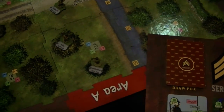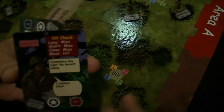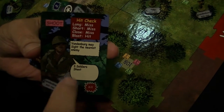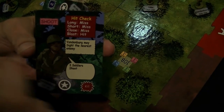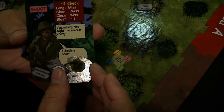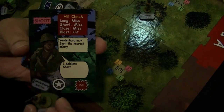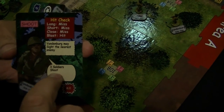During the turn, you're going to play action cards. Your action cards are made up of shoot cards that match the shoot action on the story card. In this case, Vandenberg is the guy whose card this is. Here's his mini right here — you can see he's got the same dog tag and name. This mini is a fully painted pewter figure.